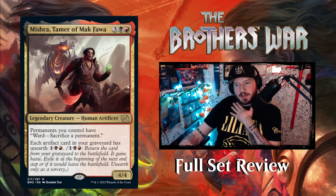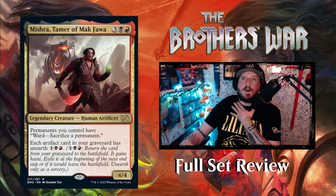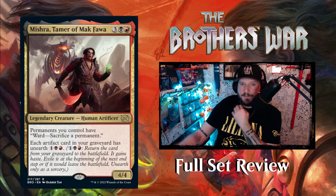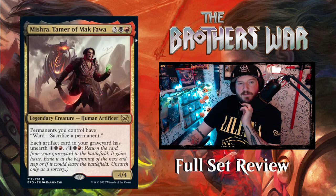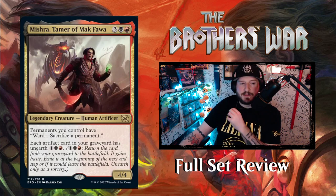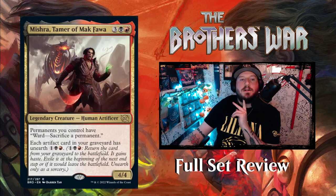The next multi-color card is Mishra, Tamer of Makfawa — this is older, midlife-crisis Mishra before being claimed by Gix. Makfawa is the native name for the Dragon Engine that Mishra melds with. It's three black and a red for a 4/4 Human Artificer legendary creature. All permanents you control have ward — your opponents must sacrifice something to target them with a spell. Each artifact card in your graveyard has unearth for one black and red.